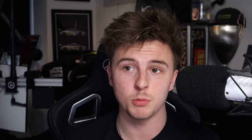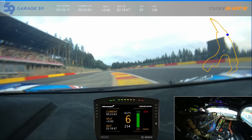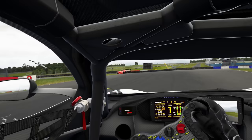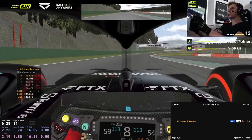Curb usage is another big difference. GT cars pretty much sail over curbs like they're not there. Single seaters, being lower with stiffer suspension, don't have that luxury — and that completely changes the dynamic of a corner. If you can't take a curb in one car but you can in another, the line you take and the speed you can carry through it is completely different. Also, the amount you can see out of a GT car versus a single seater is very different — GT cars have windscreen wipers, A-pillars, safety netting, all restricting your view.